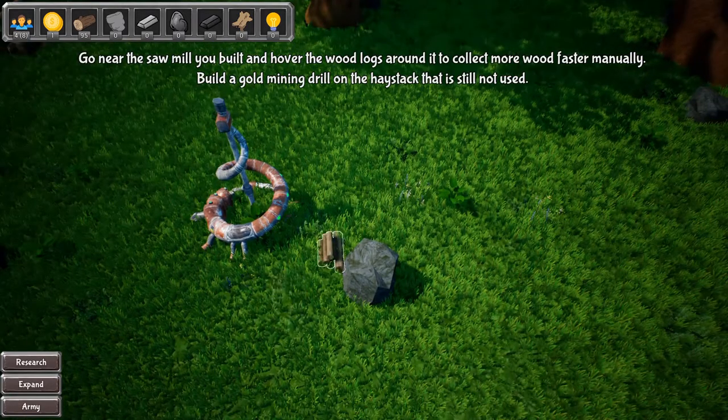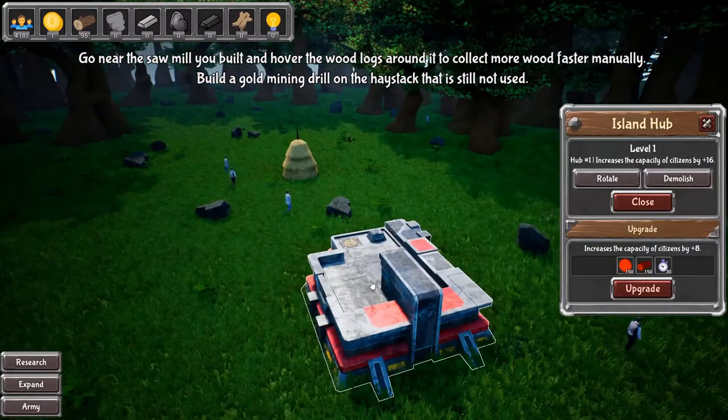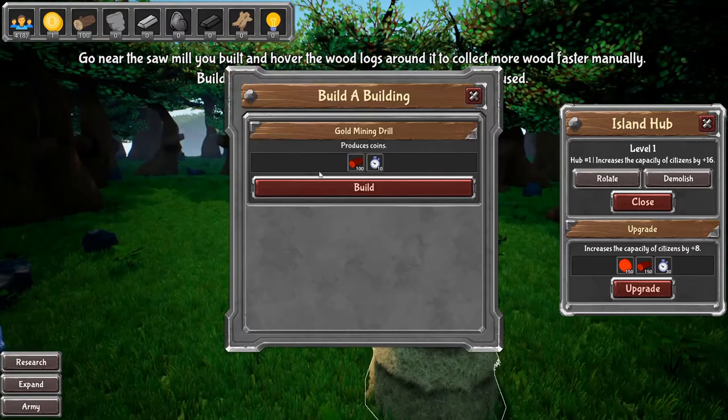All right, come on. I have enough wood — okay, good. Let's just... what is this? Is this like my base? I guess so. Let's get this going here.